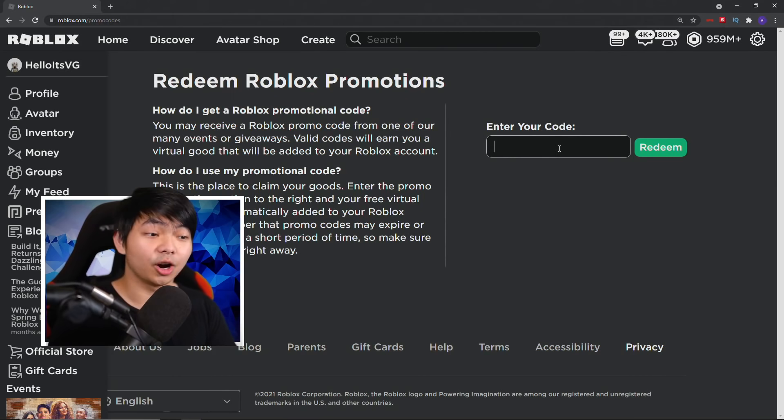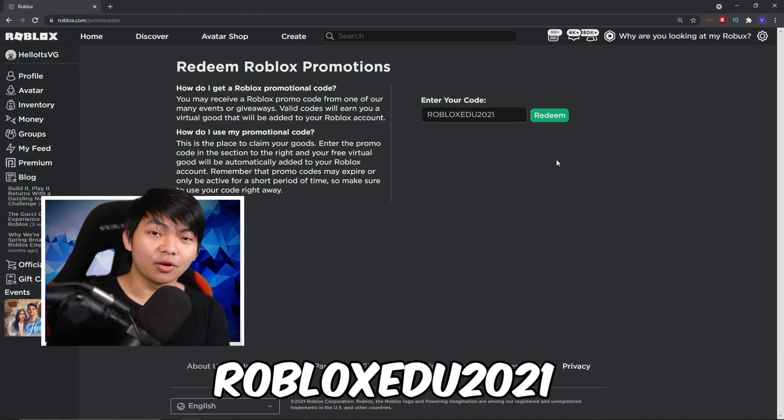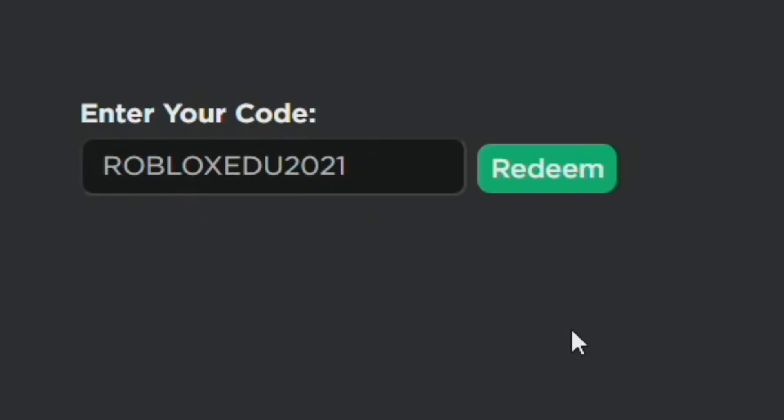The first code of the day is gonna be ROBLOXEDU2021. This code is still working — it's actually still working right now in June. So you guys should be able to go ahead and redeem this one. It's gonna be ROBLOXEDU2021.